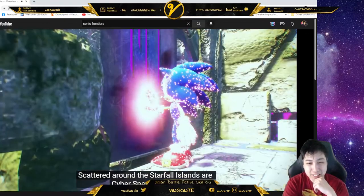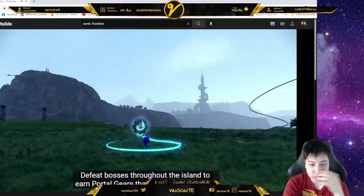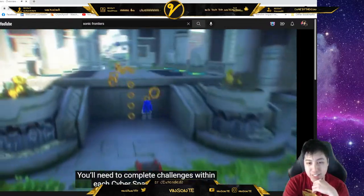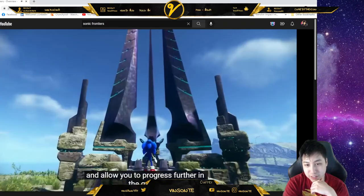And unlock new ways to navigate the island at fast speeds. Maybe he already has high speed. Scattered around the starfall islands are cyberspace portals. But from what I remember from other reviews, to defeat bosses throughout the island, to earn portal gears that unlock these stages, you'll need to complete challenges within each cyberspace stage. I like having skill trees and upgrades that can be used to unlock Chaos Emerald vaults and allow you to progress further in the game.